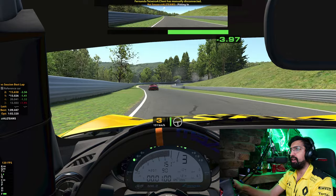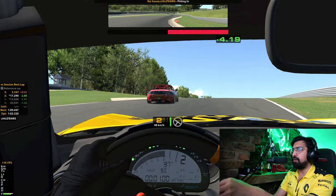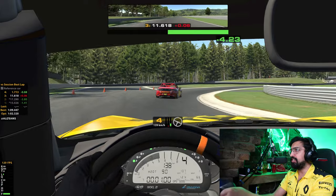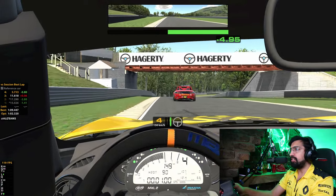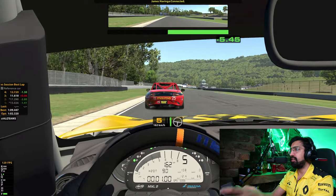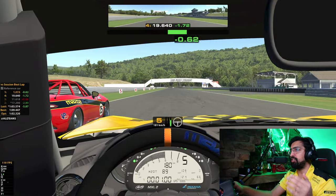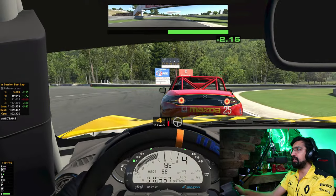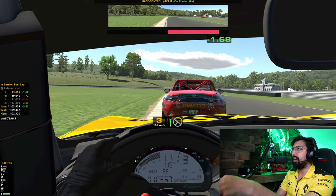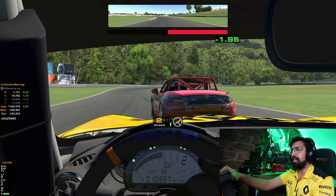There are two ranking systems in iRacing. You've got your iRating, which is basically how fast you are as a driver, and your safety rating, which is how safe you are. When you go wide, you get an incident point. Those incident points determine your safety rating — iRacing works out the average incident points per lap, and if you get more than that average, your safety rating goes down. Your safety rating is what determines your license, and with a higher license you can race faster cars and safer drivers.